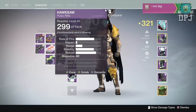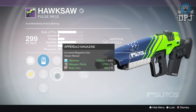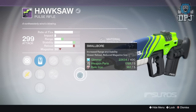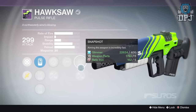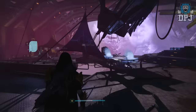On the Hawksaw we've got Hammer Forged - not bad. We've got Spray and Play, and we've got Snapshot and Small Bore. Actually, you know what, this could be quite decent - the range on that is alright. But to be honest, I've got an amazing Hawksaw already, so let me show you guys.